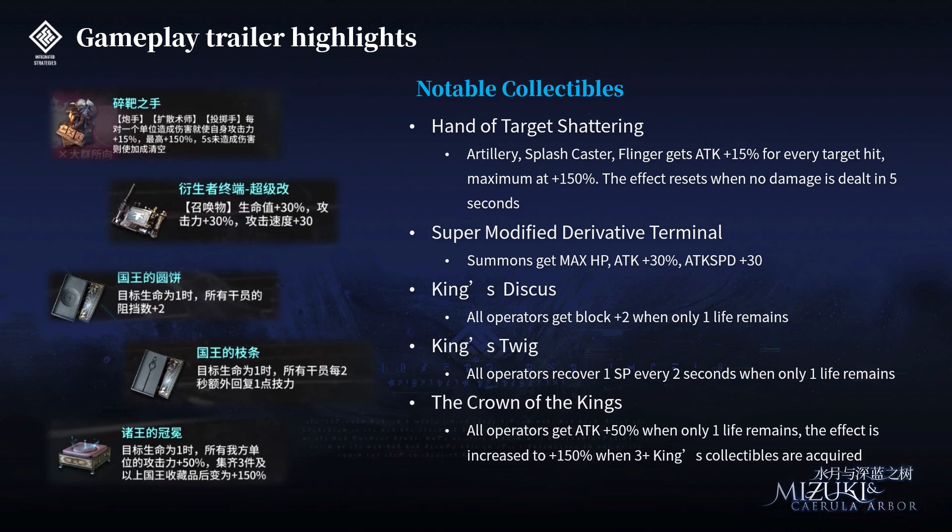Next, we have a collectible showcase session before the final boss fight. The first notable one is called Hand of Target Shattering — one of the hands discussed in part 1. Its effect is that Artillery, Splashcaster, and Flinger get ATK plus 15% for every target hit, with a maximum of 150%. So hit 10 targets and you get 2.5 times your attack; the effect resets when no damage is dealt in 5 seconds. The next one is Super Modified Derivative Terminal: Summons get max XP, ATK plus 30%, and attack speed plus 30. Summoners remain a very strong choice.